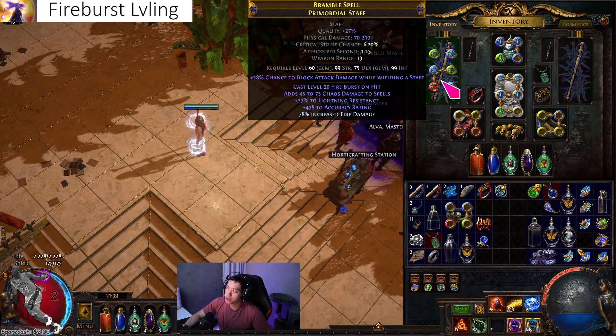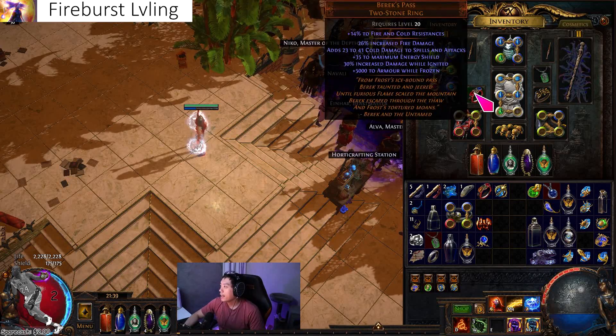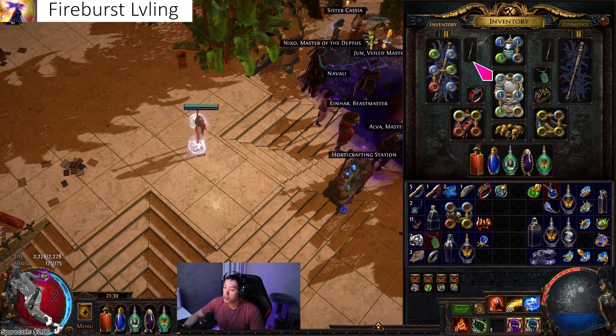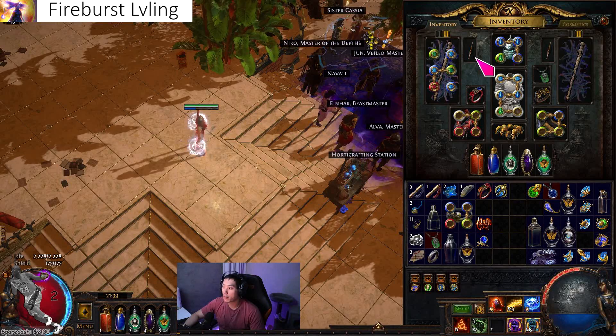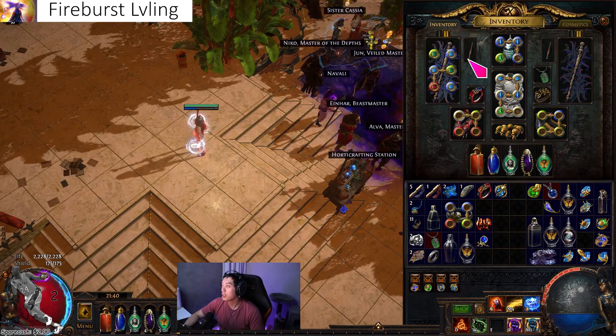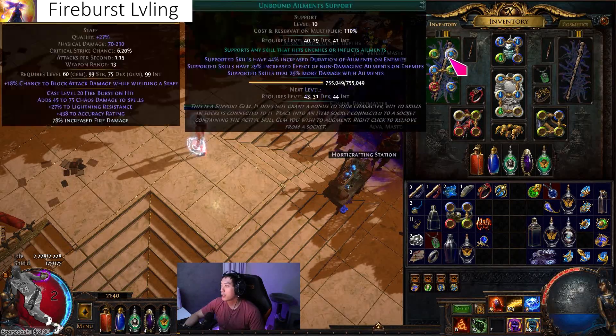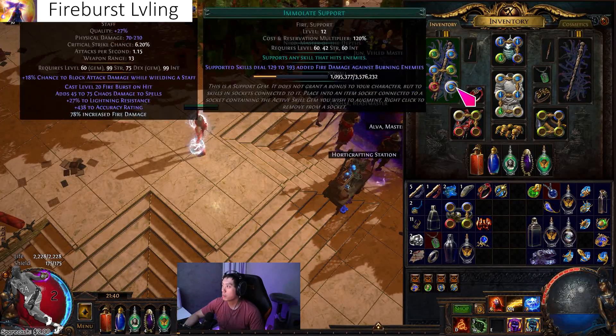I used a six-socketed staff — you can use this fire burst staff at level 50. The leveling progression goes from storm blast mine with orb of storms into armageddon brand at level 28 with cremation for single target, then fire burst at level 50. At that point your character is a monster — you just run around and mobs ignite themselves and die. You six-socket the staff and put in swift affliction, unbound ailments, deadly ailments, ignite proliferation, burning damage, immolate.